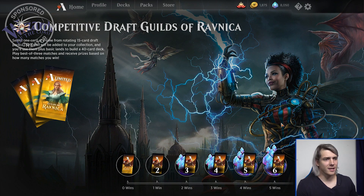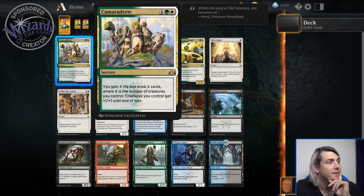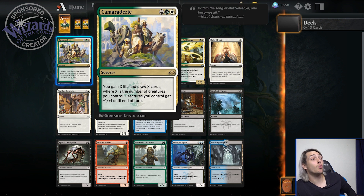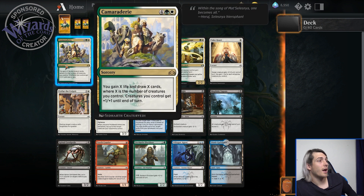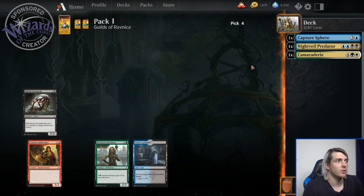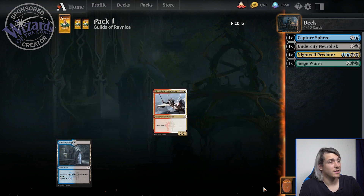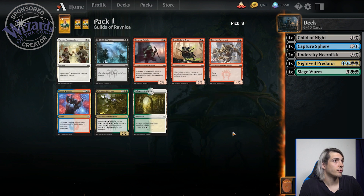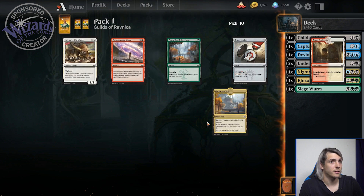There are guilds you can play and all the different colors match differently with different abilities. All right, let's get this draft started — 1500 gems, here we go. Some good cards here: white-green, you gain X life and draw X cards where X is number of creatures you control; creature you control gets plus one plus one until end of turn. That's a really good card, but do we want to lock ourselves into white-green right off the bat? Taking it. Oh no, Night Veil Predator — I want it! We're going blue-black. Capture Sphere taken.